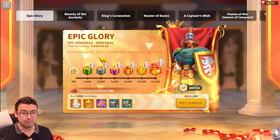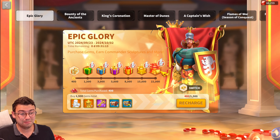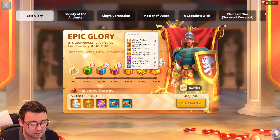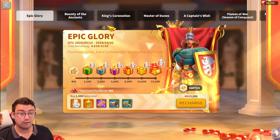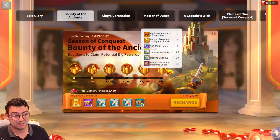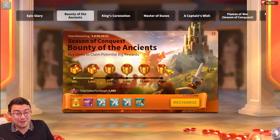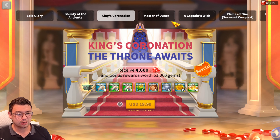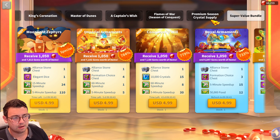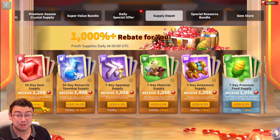There's also an Epic Glory event requiring 22,000 gem recharge — that's a lot. I'm personally not planning on doing it, but you can get roughly 50 commander heads from it. If you're in KvK, you can also get the Bounty of the Ancients, and all these bundles count toward both events. If you're planning on spending big, now is actually a great time to do it. I probably wouldn't buy King's Coronation, but topping up on super value bundles and gem supply is worth considering.